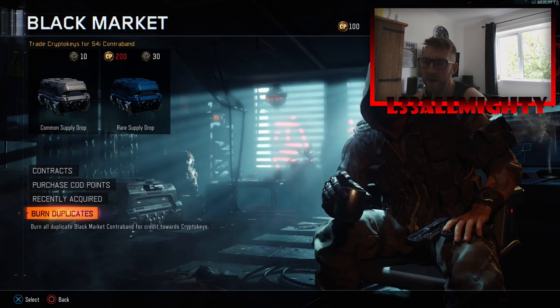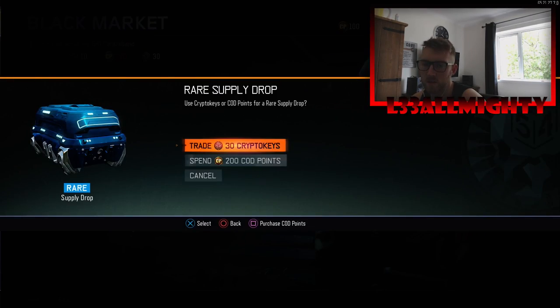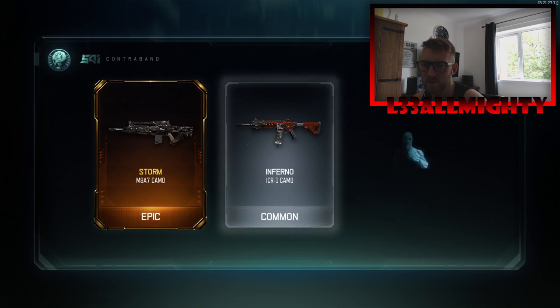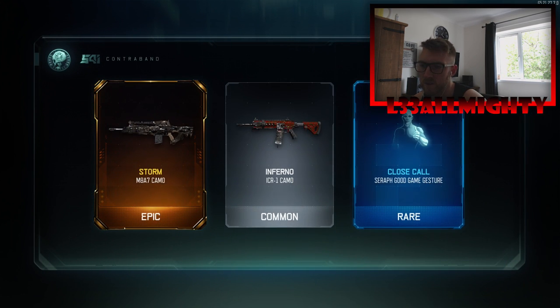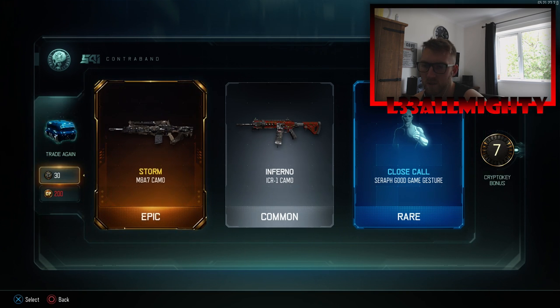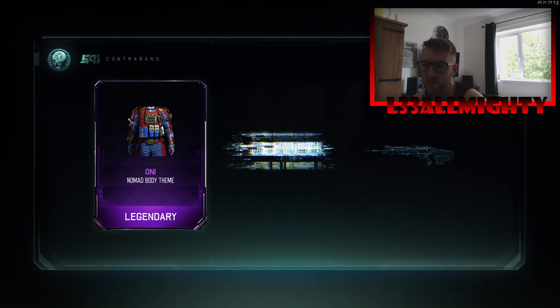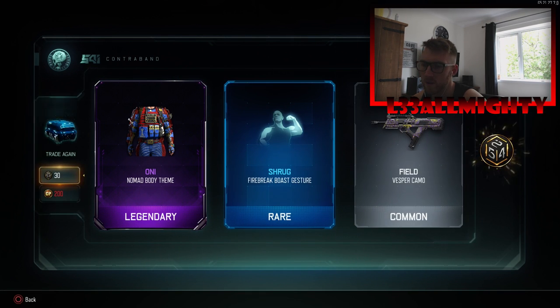Some duplicates, so we can open up some more packs. It's gotta be rare. Another camo — a Storm camo, like that. I'll probably have to use that until I get gold. Nothing particularly good in that one.